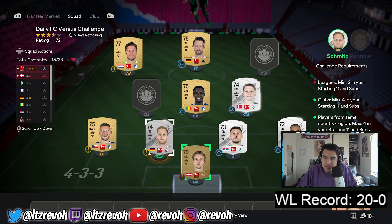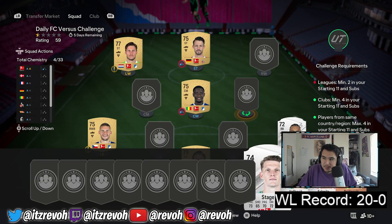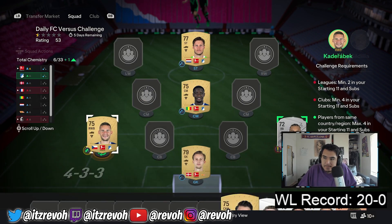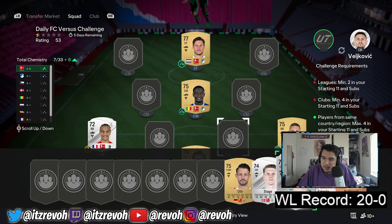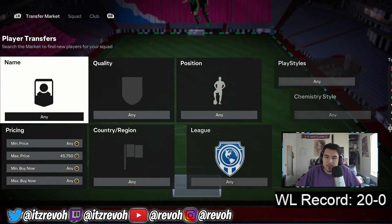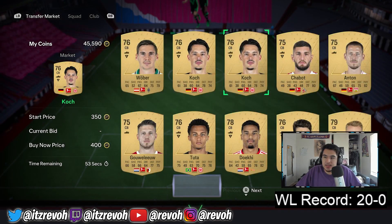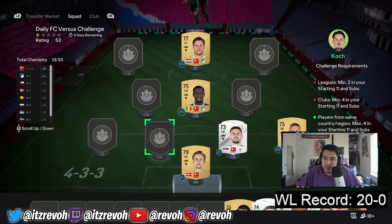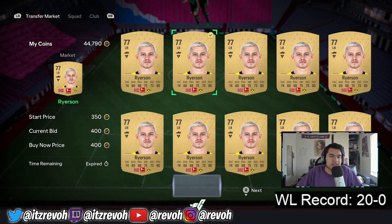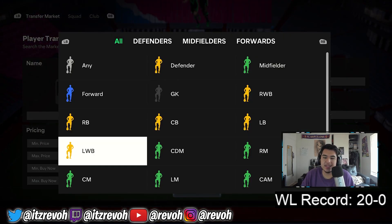We need to drop some silvers — minimum 10 and you're starting 11, that's crazy. We'll get some gold Bundesliga center backs. They can't be from the same nation, so we need Germans. We got zero Germans actually — we need to get a left back. Bundesliga is the league to go for this, so let's see. Hopefully we complete it pretty fast. I think Havertz is gonna fit into our team well.